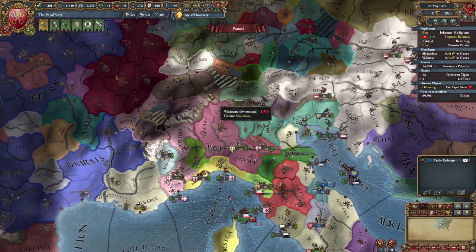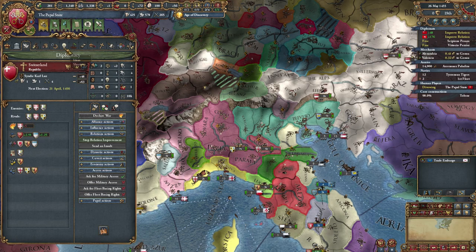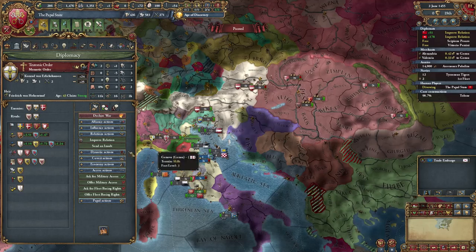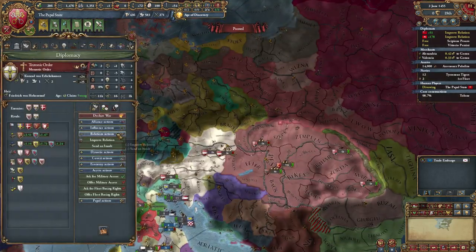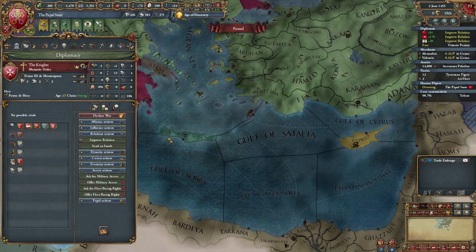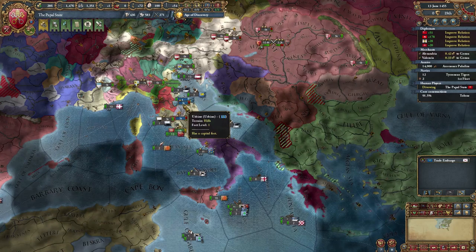Don't need this anymore. I'll start improving with Switzerland again. Also, have you stopped rivaling me? You have. Oh, joy. Beautiful. Let's improve relations with you. And finally, Livonia, when the opportunity comes.